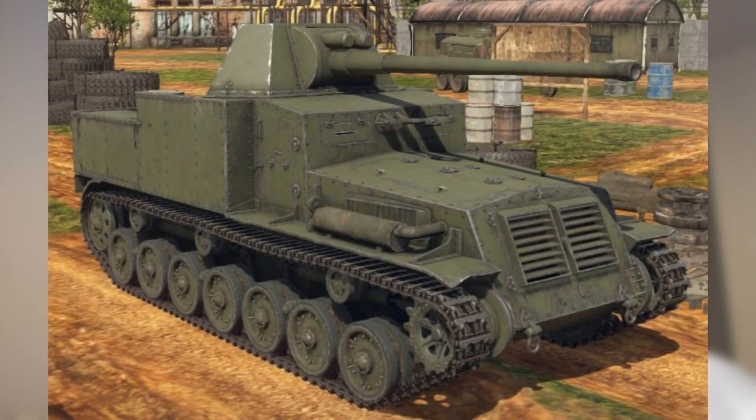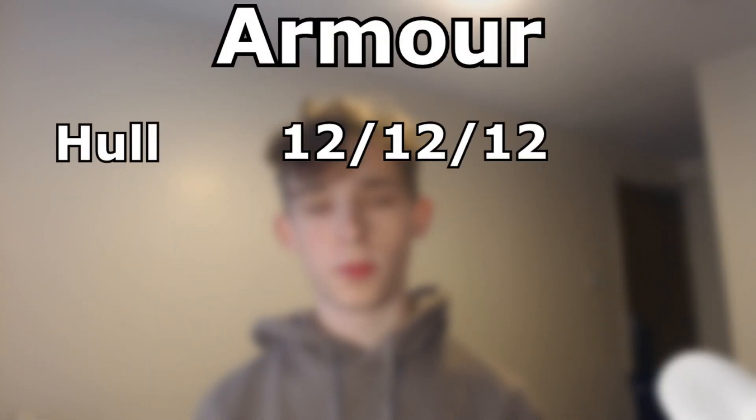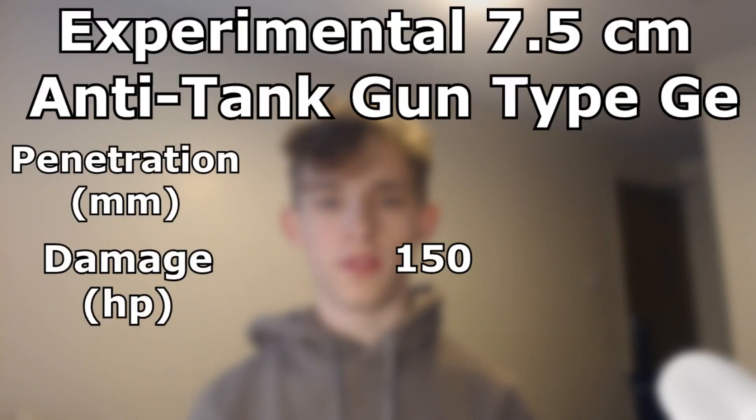Tier 6 and Tier 7 are two tanks I have already covered in my first Japanese tech tree video, so I'm going to use their stats and maybe upgrade them a little bit. The tank had many different gun proposals — the first was the Type 5 75mm gun, the 7.5cm anti-tank gun Type G, and some more. Its armour would be 12mm all around the hull and would have a top speed of 43km/h. The tank's average damage would be around 150 and the penetration would be 190, however this would be buffed to around 200 damage on standard rounds.